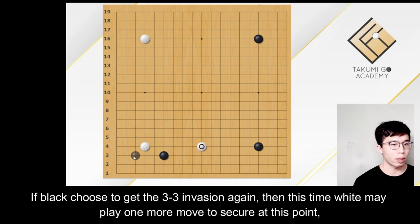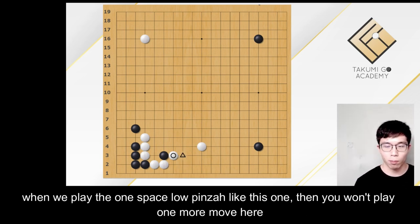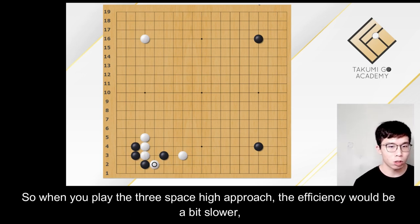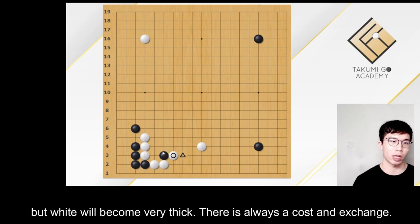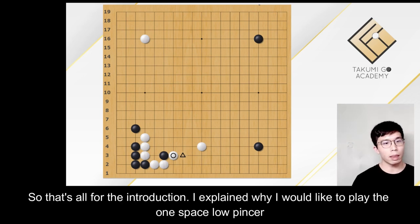If Black chooses the 3-3 invasion again, then this time White may play one more move to secure at this point, and White gets very thick influence — comparing to the one space low pincer. When we play the one space low pincer, you wouldn't play one more move there, because that would be quite inefficient. White would play something like an approach to expand the edge. So when you play the three space high pincer, the expansion would be a bit slower, but White would become very thick. There is always a cost and exchange: you get the thickness, but at the cost of speed — Black could play elsewhere. So that's all for the introduction.